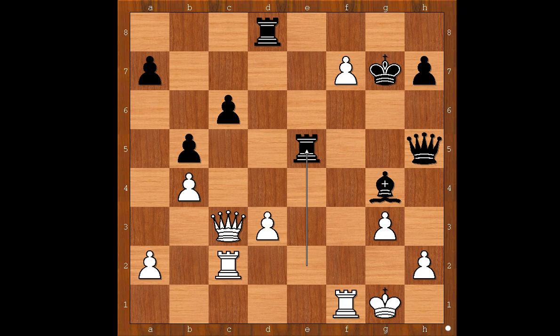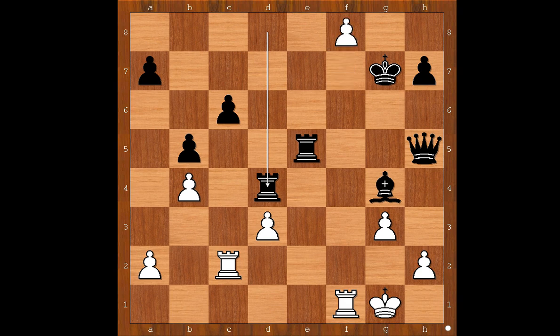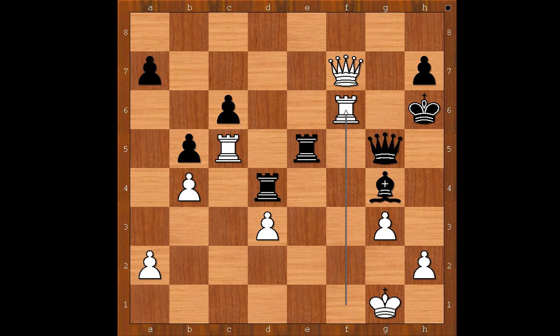But Caruana missed Anand's next extremely beautiful move. The move is queen to d4 — what a move! Queen to g5. If rook takes on d4, then the pawn is pushed and promoted to queen, and white is winning. So queen to g5, rook to c5, rook takes on d4, pawn is pushed and promoted to queen, king to g6. White played the final move and black resigned: queen to f7 check. Caruana resigned. King to h6 is the only move, and then rook to f6 check — and black is losing his queen.